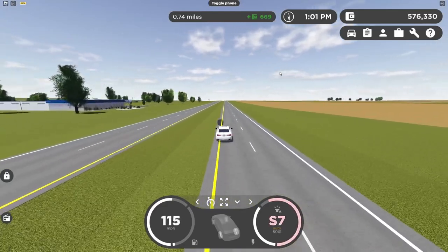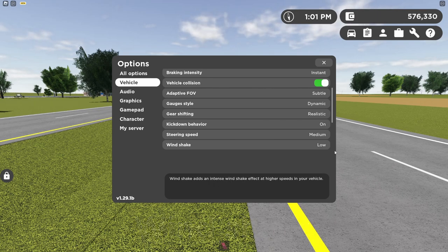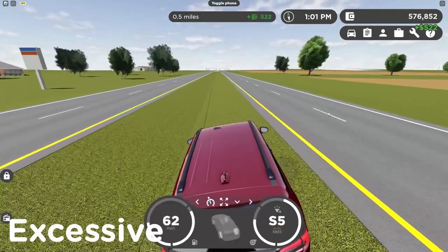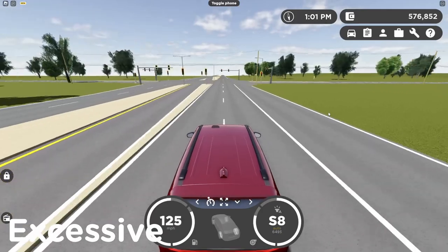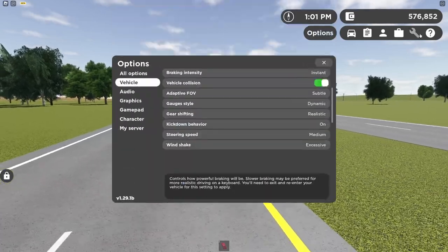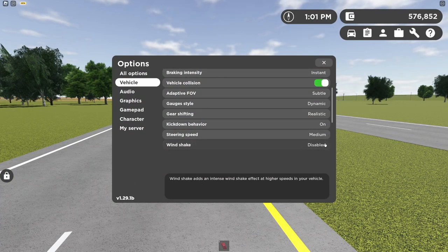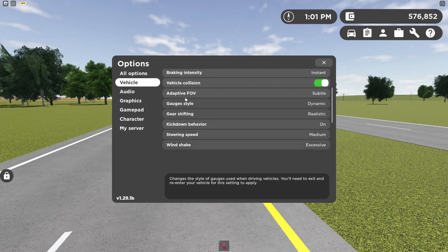The final vehicle setting is wind shake. The options are low, medium, high, excessive, disabled, and subtle. Basically, your screen shakes when you're driving at high speeds. It's not really my favorite option. If I had to recommend a setting, I'd go with low — but if you want the full experience, put it at excessive.